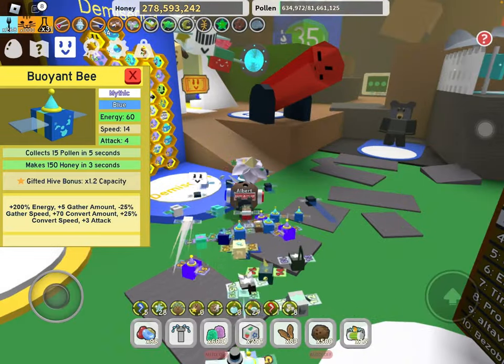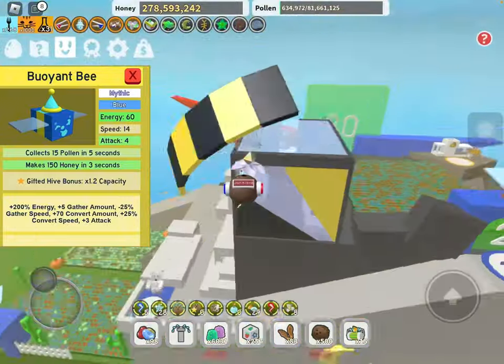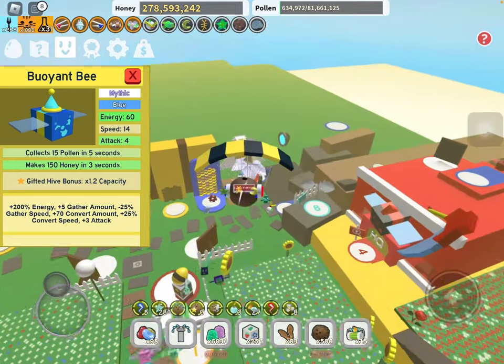Now onto the mythic bees. Like I said, the Buoyant Bee is basically really meta because of the amount of macros in the game — or if you want to go blue hive, then yeah, Buoyant Bee is obviously the best possible blue bee right now.